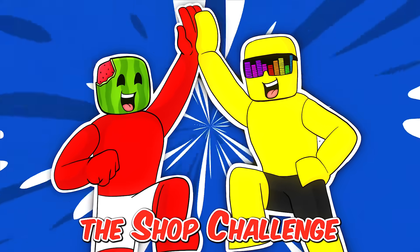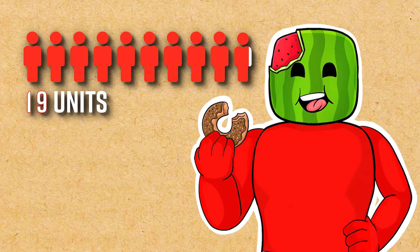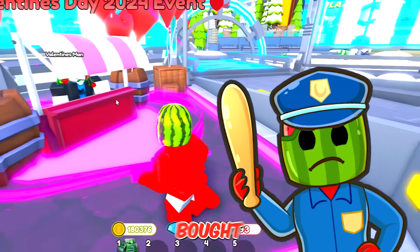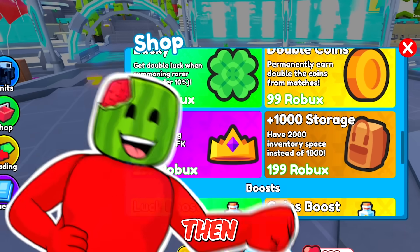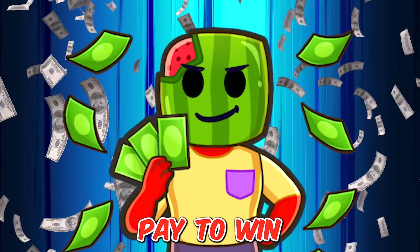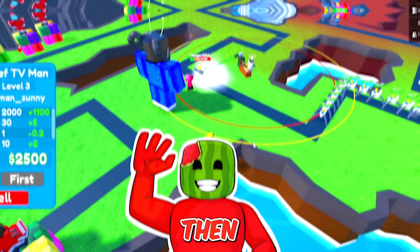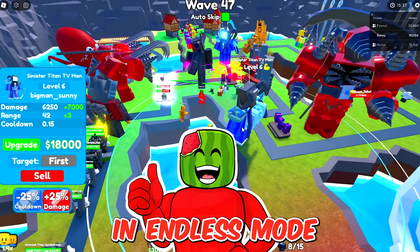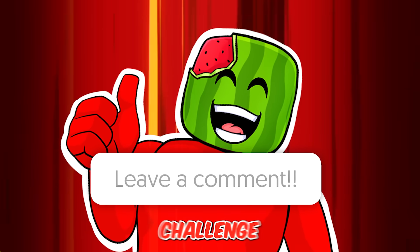Today, Sonny and I are doing the shop challenge in Toilet Tower Defense. The rules are simple: we get to select 20 units, but they can only be bought from the shop. You press that button on the left, and any unit you find there, you can summon. That includes exclusive pay-to-win units like the Titan Clock Man and any units from crates. You can only summon 20, then pick the best 5. Sonny and I are gonna face off in endless mode and see who can make it farther. Comment below who you think is gonna win!